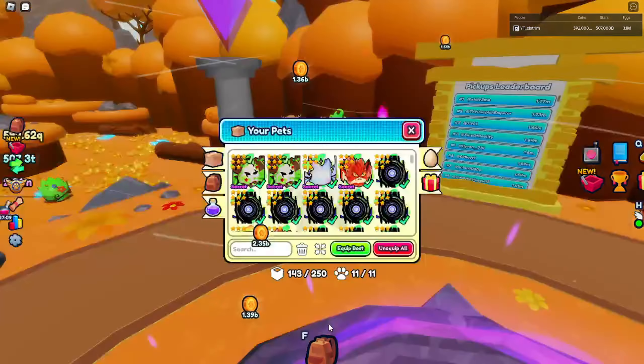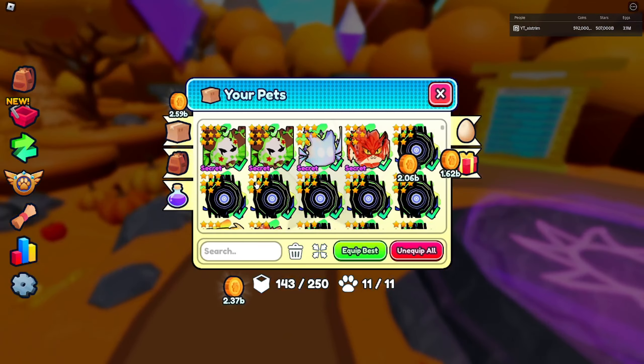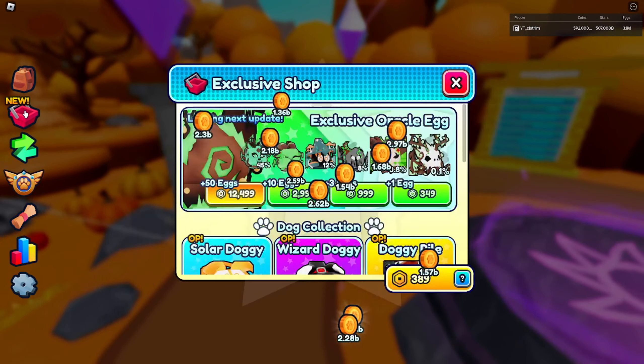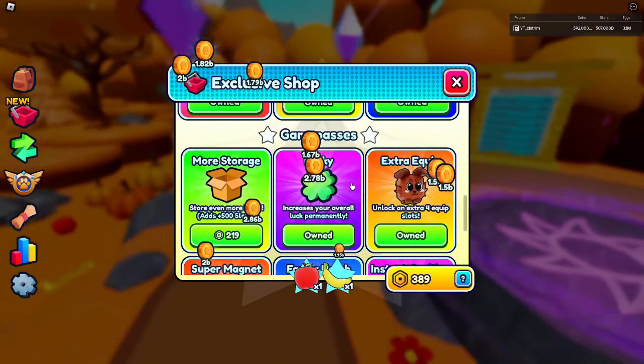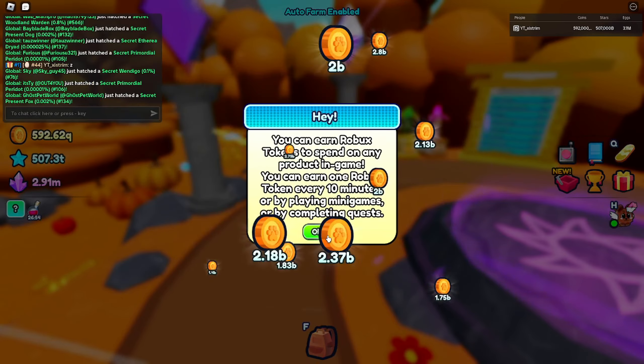So the first thing you need is to have at least 10 equipped pads, which is not that hard to get. You can buy the game pass for more equipped pads, or you can buy them for Robux, or you can just get them by AFKing and buying these tokens.